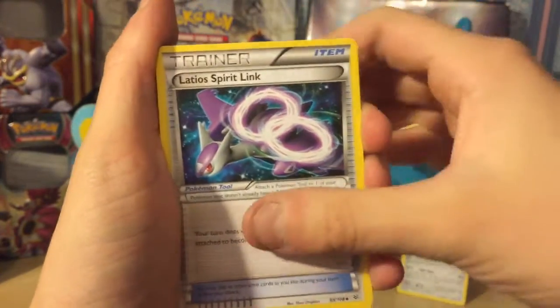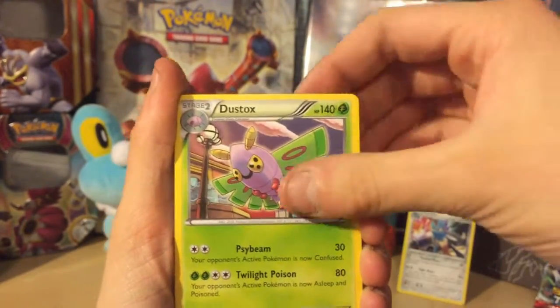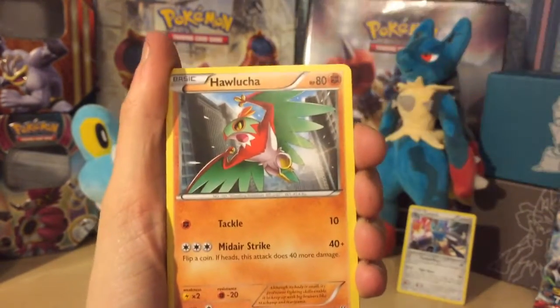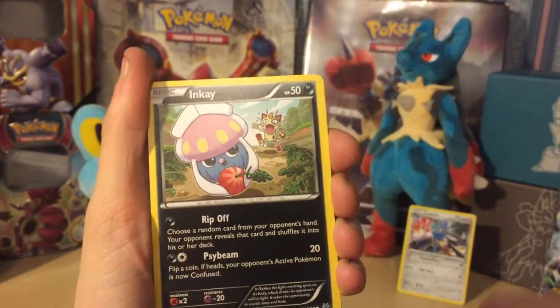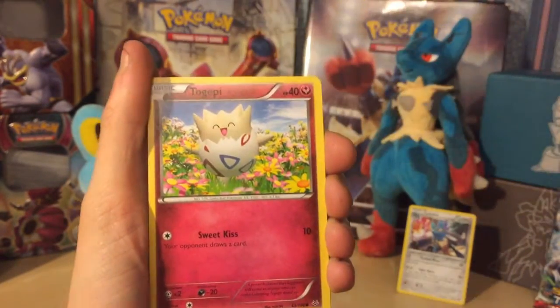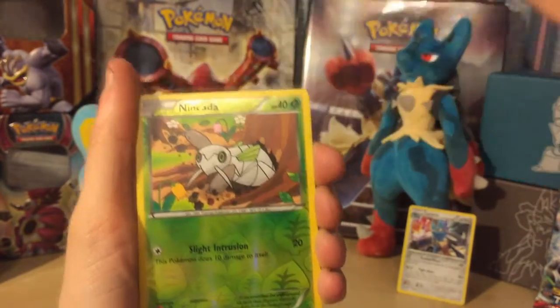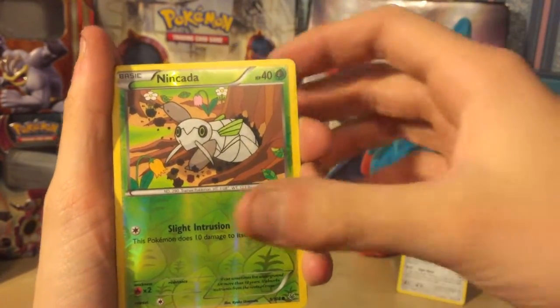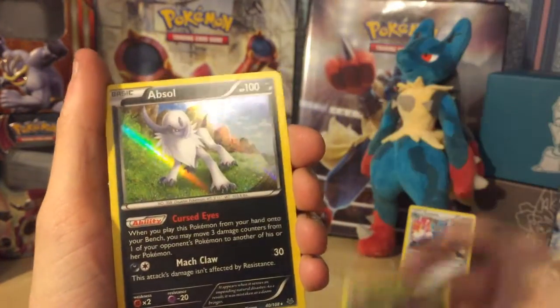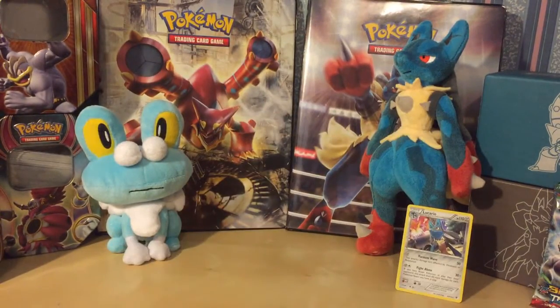From the Roaring Skies pack: Latios Spirit Link, Dustox, Fearow, Hawlucha, Inkay, Wingull, Togepi, Exeggcute, Nincada, and an Absol holographic rare. It's a pretty cool card but we're after much better than that. I'll pop those to the side.